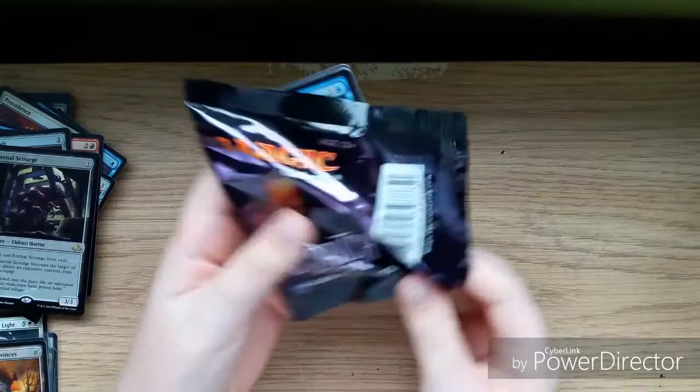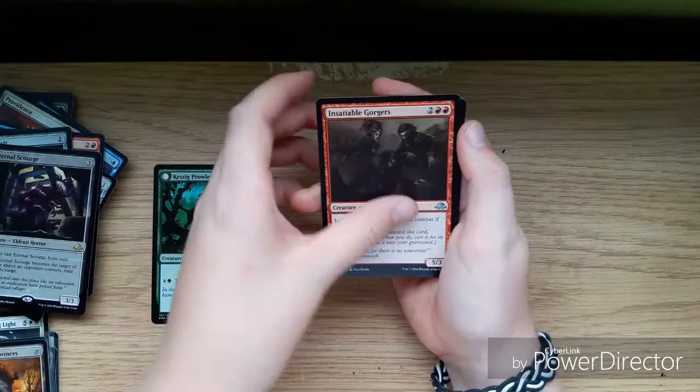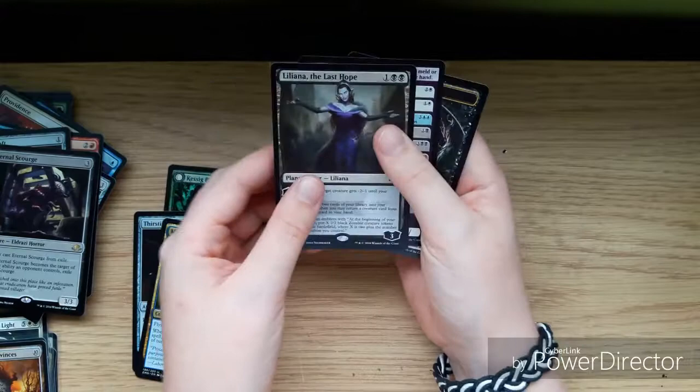Third to last pack: Kessig Prowler, Insatiable Gorgers, Thraben Foulblooded, Mercurial Geist, and — Liliana, the Last Hope! Planeswalker mythic! Yes, that's exactly what I was looking for!